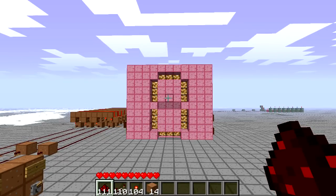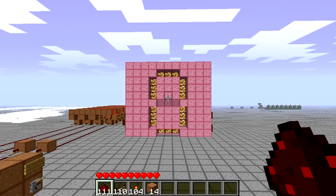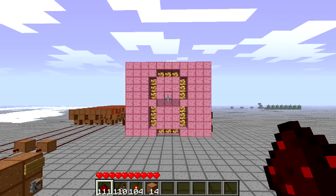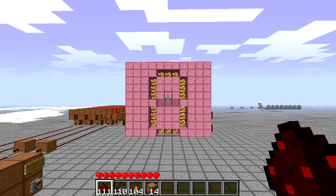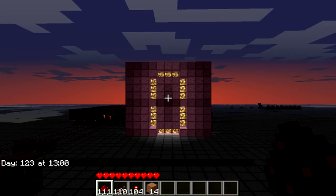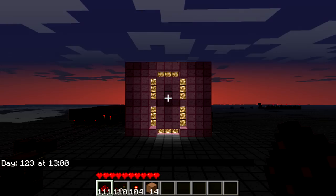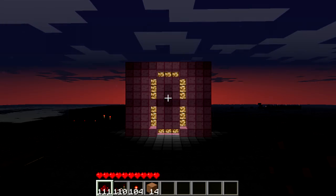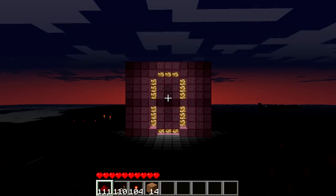This is just a quick mock-up I made to show you that pistons can be used in anything really, and the potential in practical applications such as 7-segment displays. What I like about this display is that it is much brighter than normal redstone torches and it can be seen more easily during the day, as well as during the night.